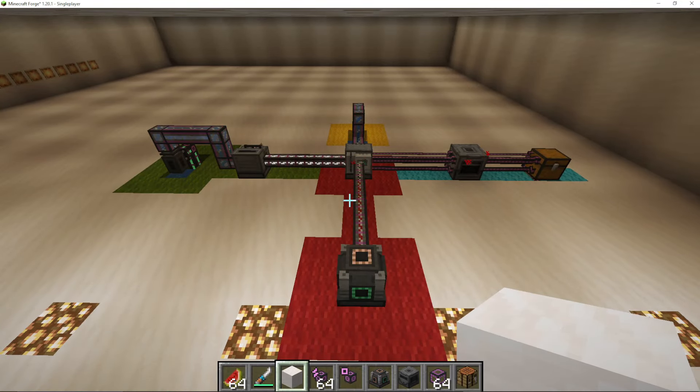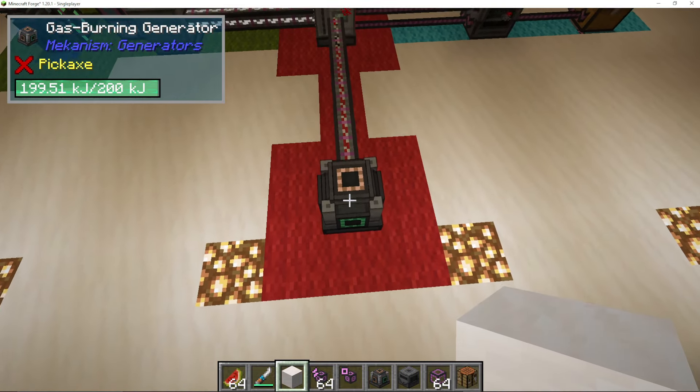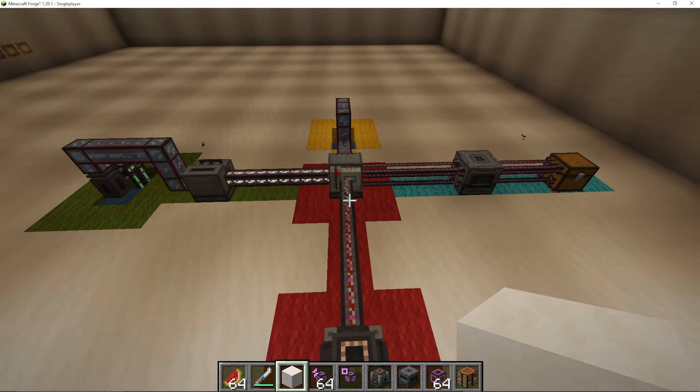I'm going to show you how to make Ethylene and then make power out of it renewably in the Mekanism mod for Minecraft. I'm going to make it very easy to follow and understand. Here is our gas burning generator — this is how we're going to turn Ethylene into power. This is our final destination: the red route.